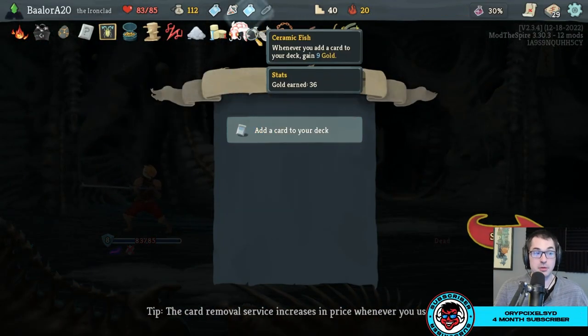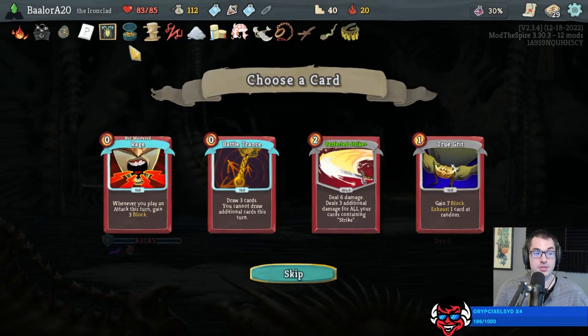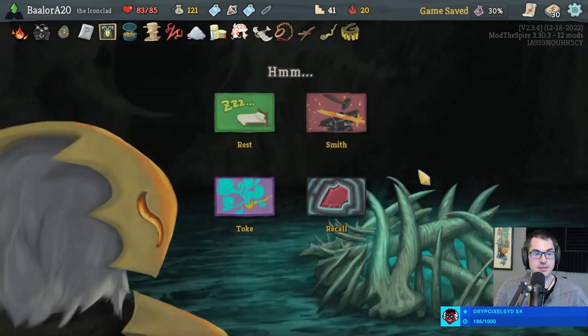Potion Belt can now hold more potions — multiple power potions going into Heart could change everything for us. And I think we would love another Battle Trance here, especially since we can purge the debuff with Orange Pellets. Let's do it.